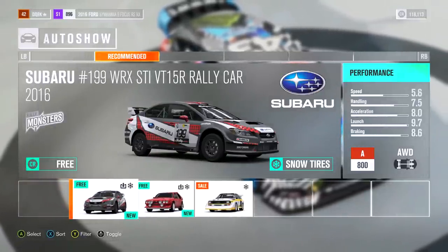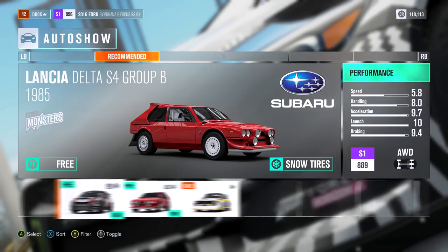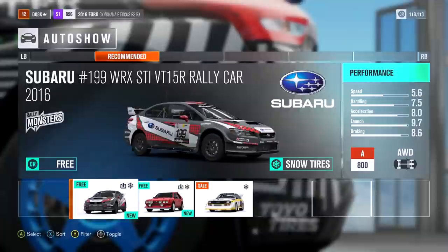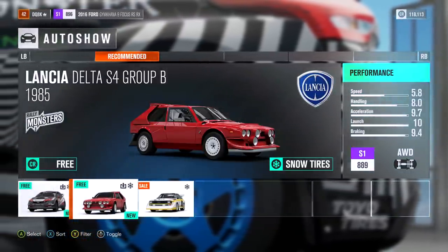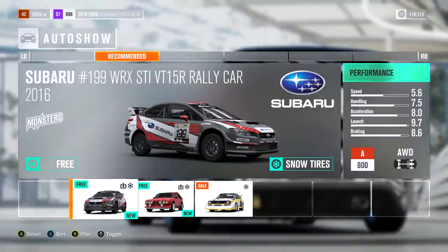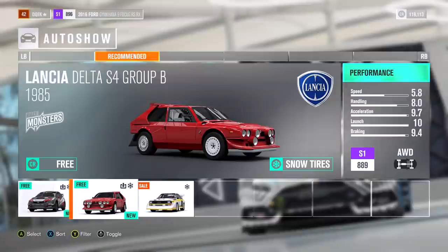I can get the Subaru STI Rally Winter Spec - this is a rally monster. So is the Delta S4 though. These are both going to blow this out of the water. This thing is a classic - the Lancia Delta, man. This thing was a good, good car. Thing is we could tune this a lot. I think I might get the Subi. I know I love a Lancia, it's hard to pass up a Lancia.